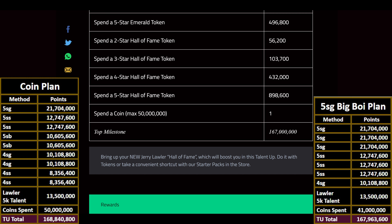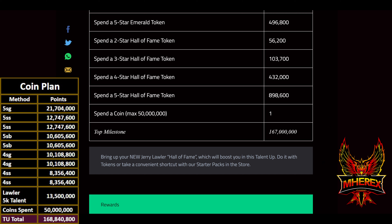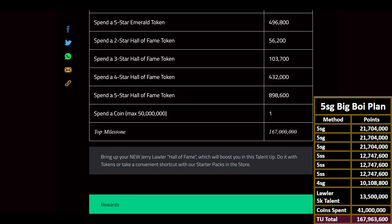I've got a few examples for you guys — I threw some names in there this time to make it a little more entertaining. First off, the coin plan: you're spending all 50 million coin and taking Lawler to 5k talent — meaning you bought the $20 starter pack. You're going to get 13.5 million points for that. You do one five-star gold, two five-star silvers, two five-star bronzes, two four-star golds, and two four-star silvers — getting you there with just one five-star gold evo and spending a bunch of coin.